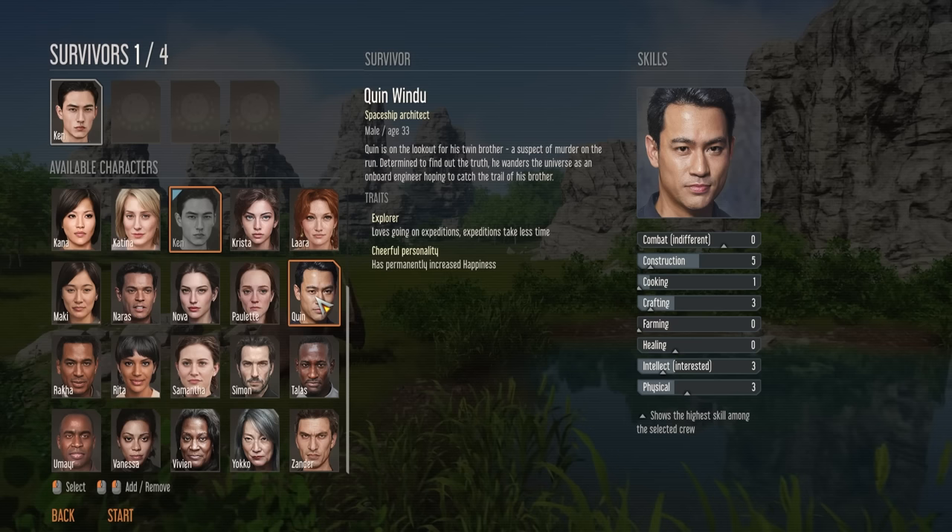If you couple Ken's bloodlust with his fantastic combat skill of seven and his good physical skill of four, he makes an excellent early game hunter and salvager — two things you will be doing quite a lot of in the early game. The next guy I quite like is Quinn because he's very good at construction and early on we are going to be doing a lot of building.